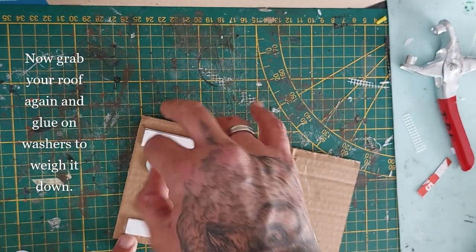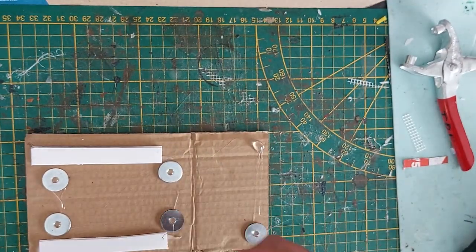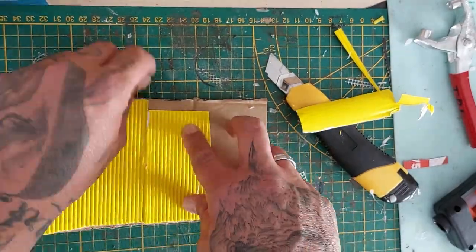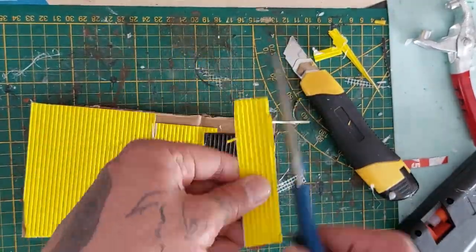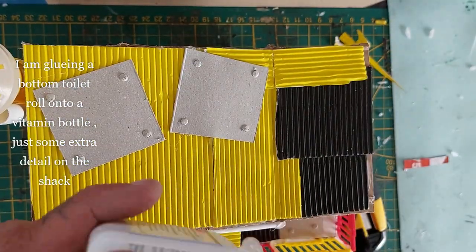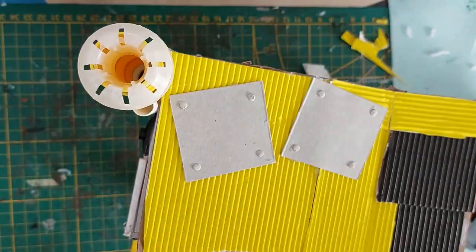Let's continue with our roof. We're gonna weigh it down by using some washers that I'm hot gluing into position — this will make sure the roof lays flush on top of the shack. Now cover the roof with corrugated paper all over, flip it over, trim it to size, and continue to glue more corrugated paper down. It doesn't have to align — just go nuts. I'm also gluing in some extra panels I had laying about. Another vitamin bottle with a piece of toilet roll glued to the side of the piping — this can be a distillery for alcohol or whatever the boss is making.